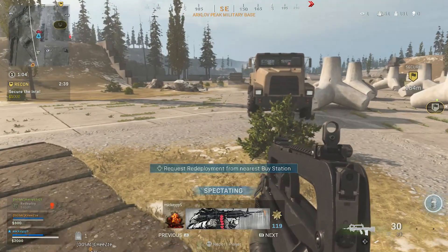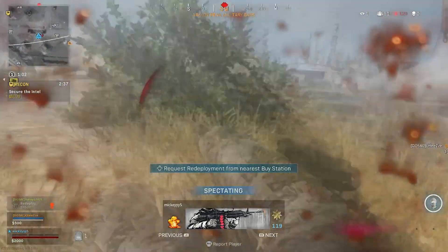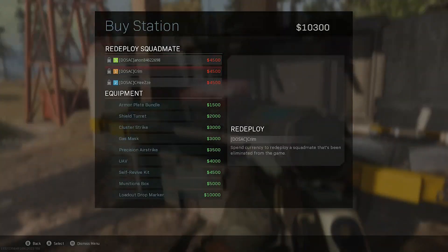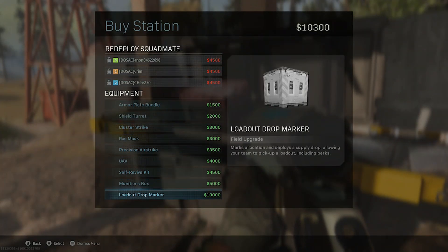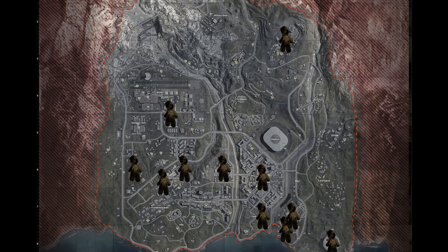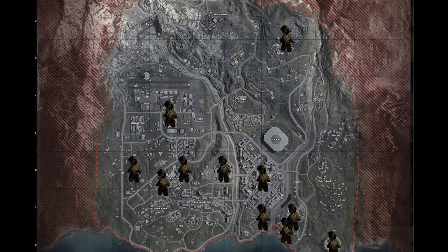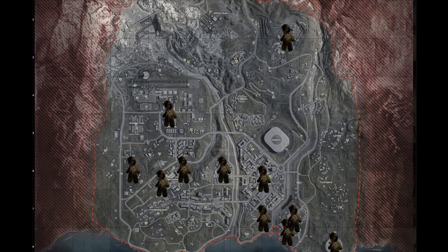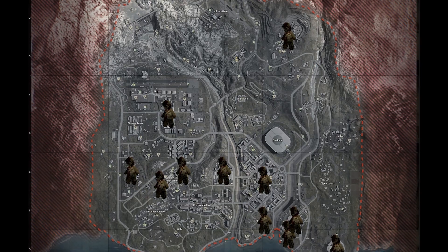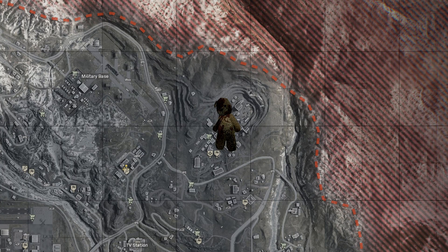When we first looked at the map we wanted to find out what was standing out to us — is one of them in a weird location? We knew there had to be a reason they were put into the game and they had to be linked to the 11 bunkers due to the number of them. After looking at the map for quite a while we all started to notice that one of the teddy bears is quite far away from all the others, almost as if it sat out on its own.